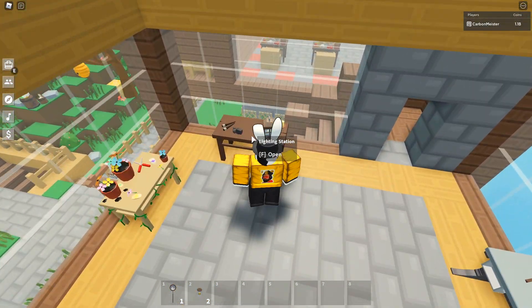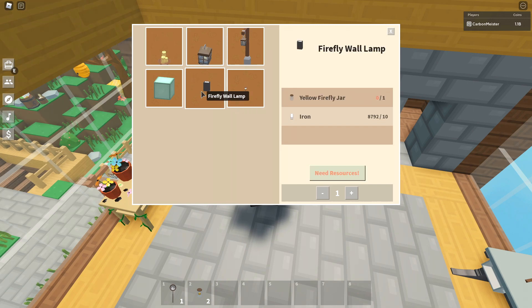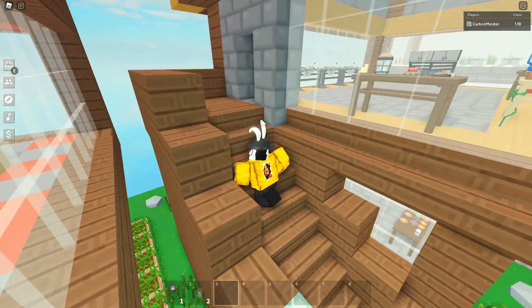Let's check out my lighting station - apparently they've added the firefly wall lamp and the firefly garden light, which are pretty cool. Unfortunately I'm going to have to grab some fireflies in order to make these, so we can check them out after we catch some.